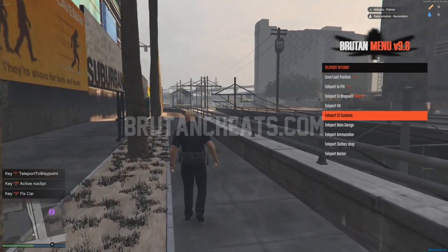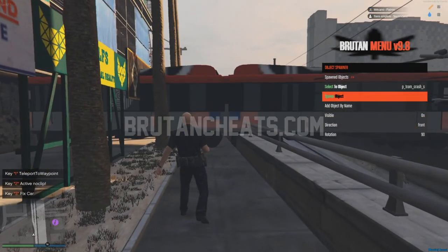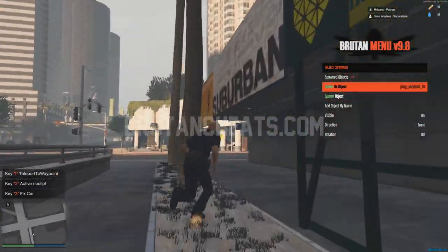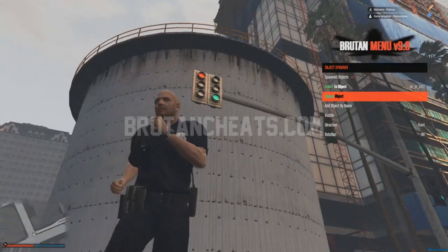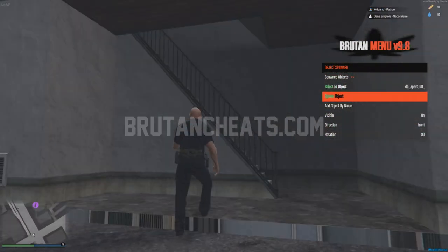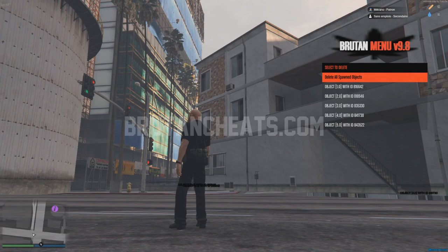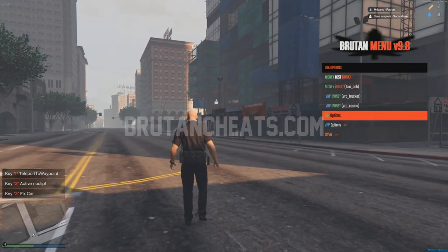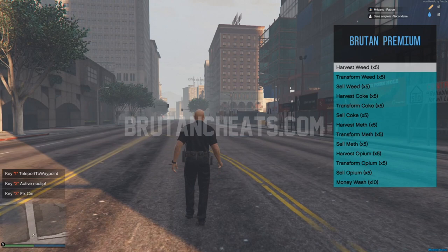Teleport options — I can teleport wherever I want. Object options are pretty cool — I can spawn different objects. We can also spawn houses; let me show you one. We can delete all the objects too. We also have blip options, money options, and drugs options — from here I can harvest various things.